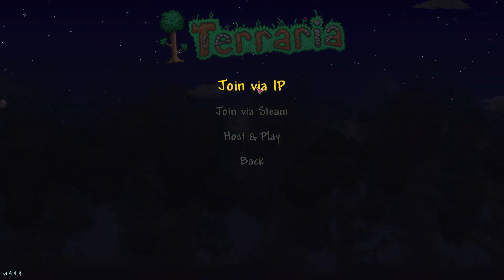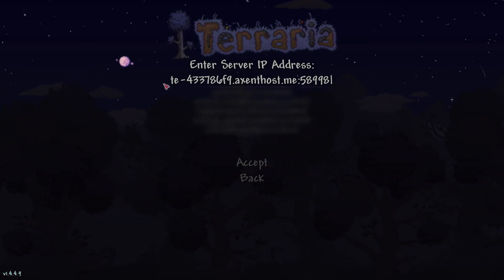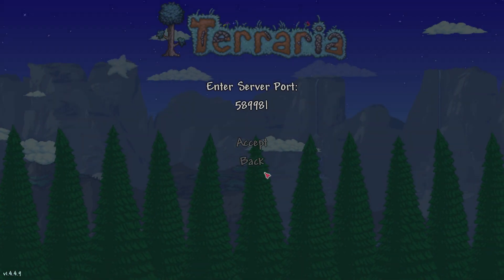Click Multiplayer, join via IP, and paste our server address. Make sure to remove the port since the game will ask for it at the next step. Enter the server port again and click Accept.